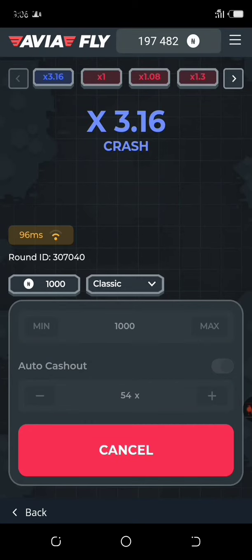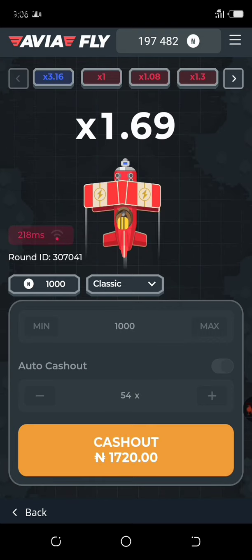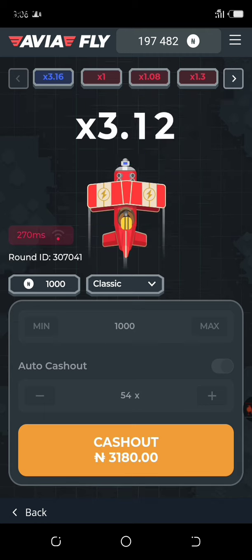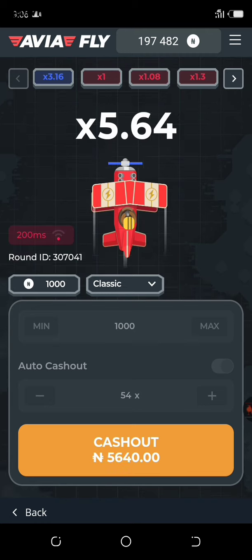This is the best way to make money in 2024. Have you tried this before? It's called Avia Fly, and you can see this game on ChillBet. It's a new betting platform where you get to play fun games and make money. I grew my account from 20,000 to 215,000 just playing these games.